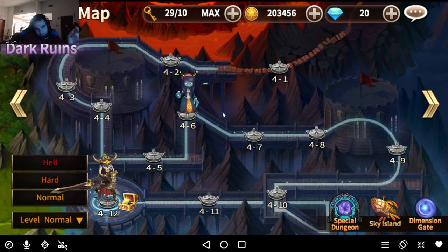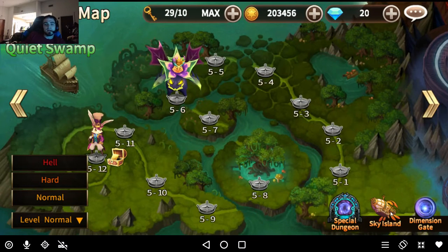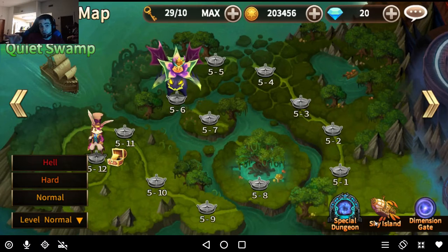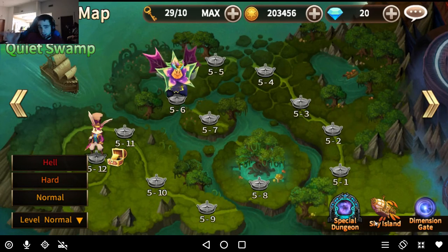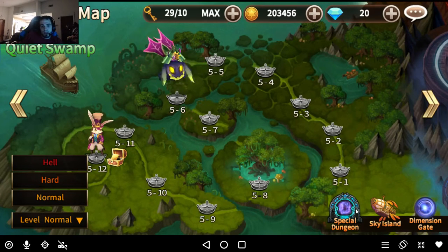Once you get your characters leveled up you'll probably start testing out Sky Island, which allows you to get pets instead of having to use the pet draw — which I do not recommend. And you'll start combining and massing up runes.